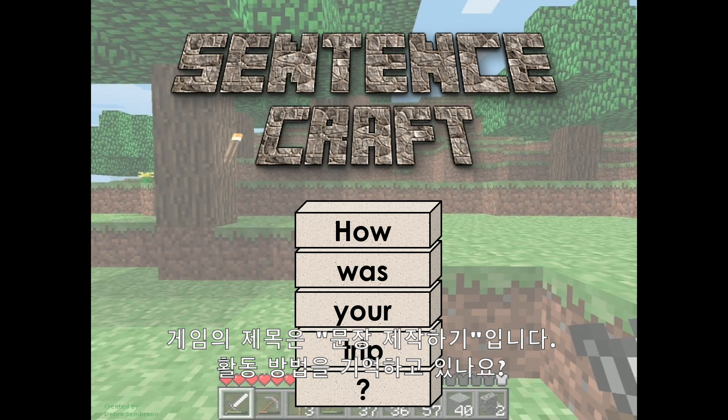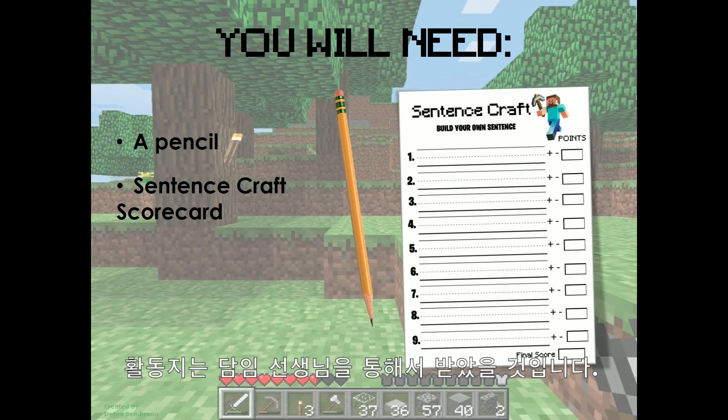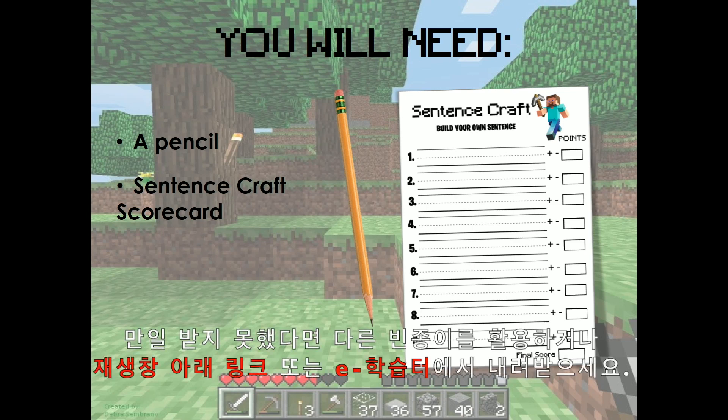Do you remember? You will need a pencil and the Sentence Craft scorecard. Your homeroom teachers should have given you the worksheet. If you do not have a worksheet, you can use a blank piece of paper or print a worksheet from the link below.